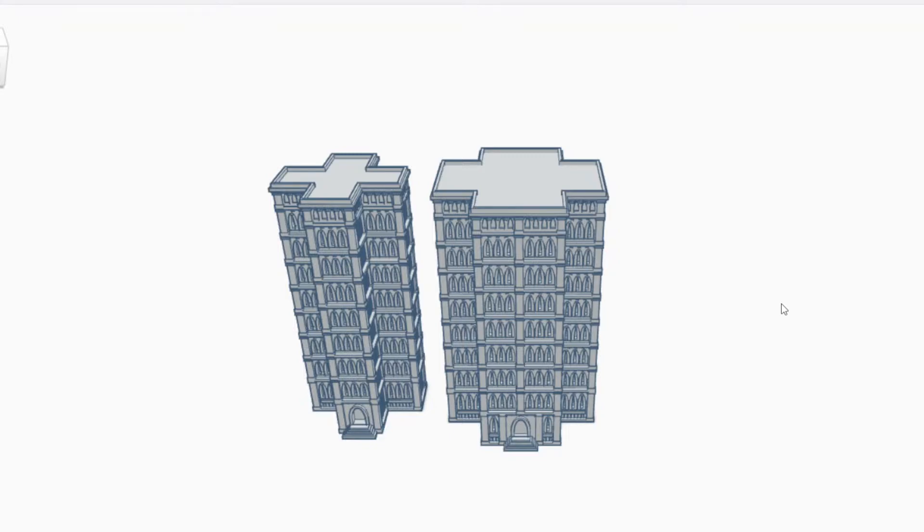I wanted to take a moment and show you one of the workarounds I came up with, and that's actually one of the reasons why I have what I call the double-wide gothic here. Because this was the original — went as high as I could — and the shape of the original gothic buildings is inspired by the original epic cardboard buildings. That's why I have this particular shape.